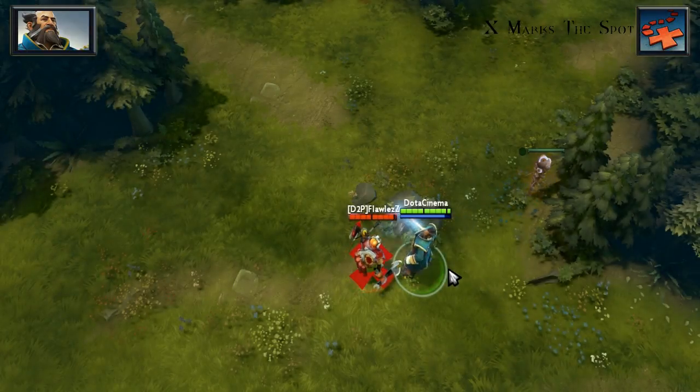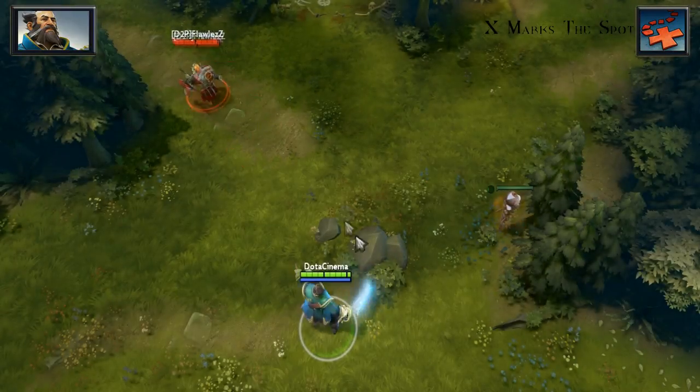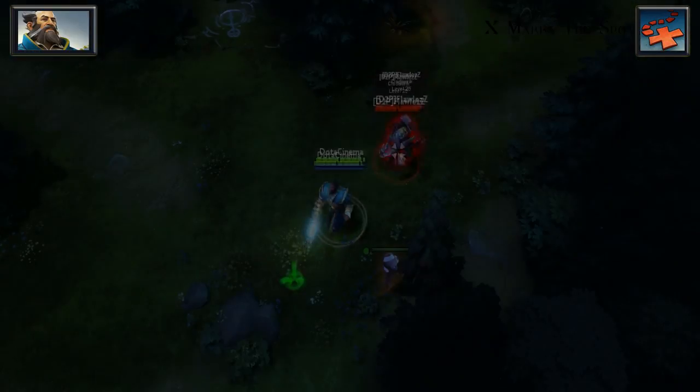X Marks the Spot is basically what allows you to consistently hit people with your Torrent ability. When used on any hero, allied or enemy, it will return that hero to that specific spot after a certain amount of time, or when you activate the return spell.